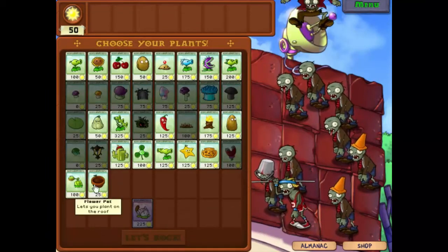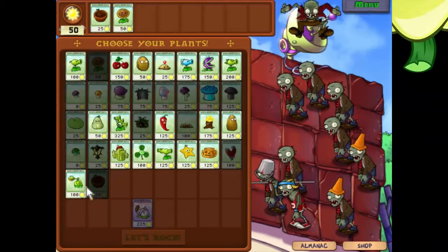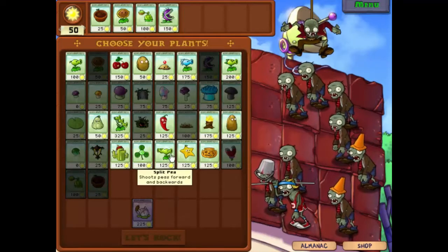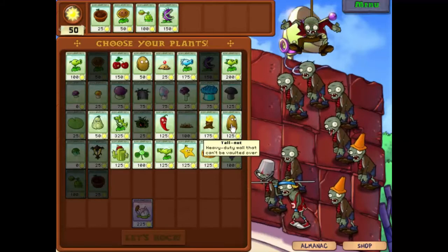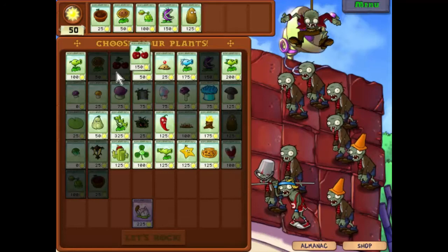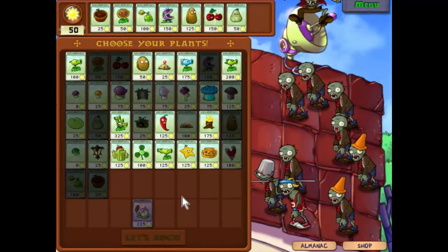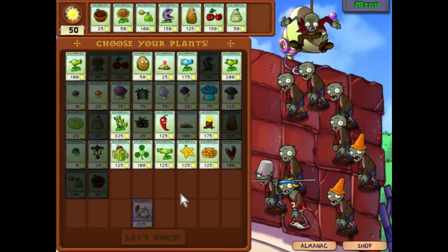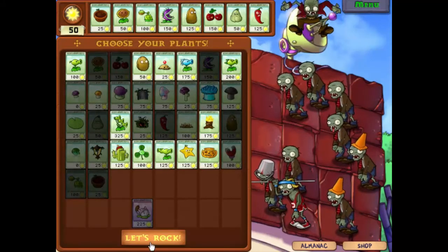We will take the plant pots, so we can put them down if they get eaten, or if we want to put some extra ones down. Sunflowers, for the obvious reasons. Cabbage pots, because they're our basic line of defense. Let's take Chomp again - why not? We'll take the tool nut this time, because it will stop the catapult zombies. And we'll finish that off with some basic blowy-uppy stuff. I don't really want any of the rest of it. Let's take a jalapeno, just in case. Let's rock.